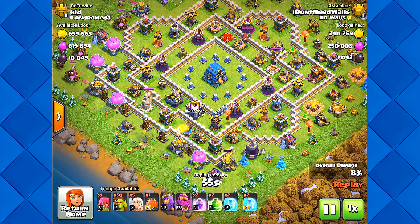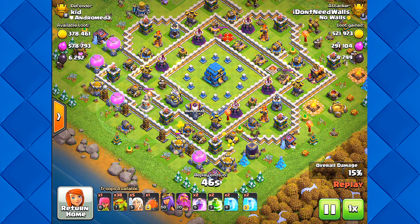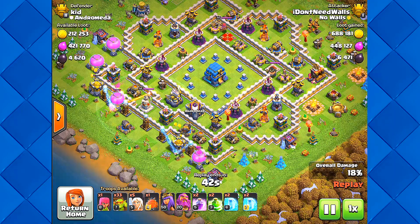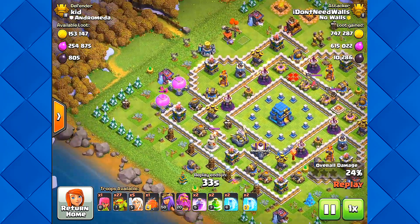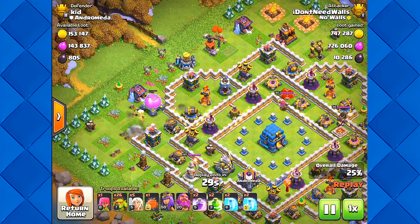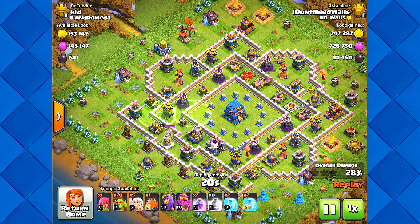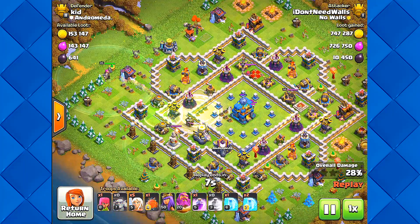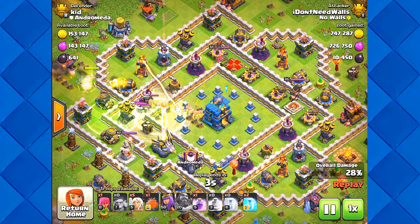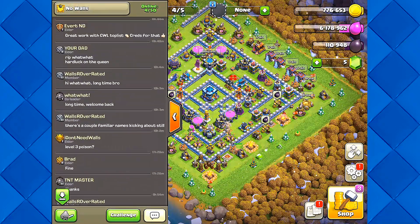These guys are maxed at Town Hall 11, and that's the max you can go without walls. If you try to go to the next level, you're forced to get walls, so these guys are stuck at Town Hall 11. Thankfully, Supercell allows super troops for Town Hall 11 so they can have fun with that. Any new troop that comes out is a plus, otherwise it might get pretty boring. There goes the Grand Warden popping the ability - that's awesome, very nice.